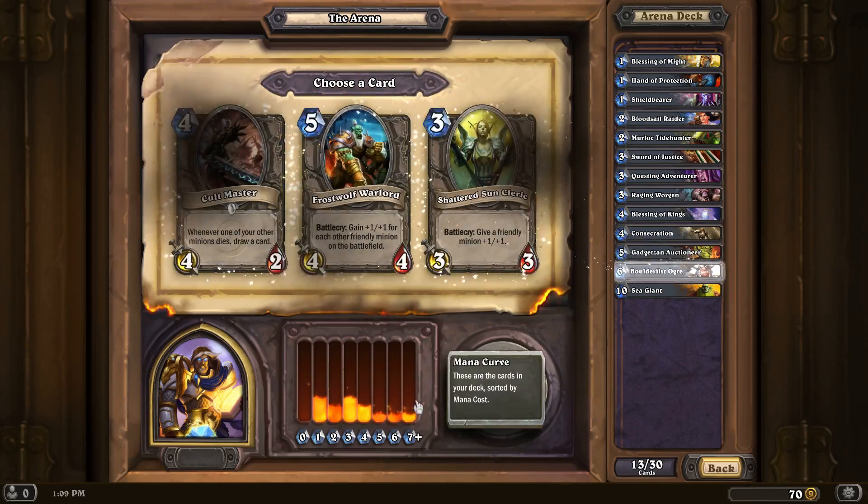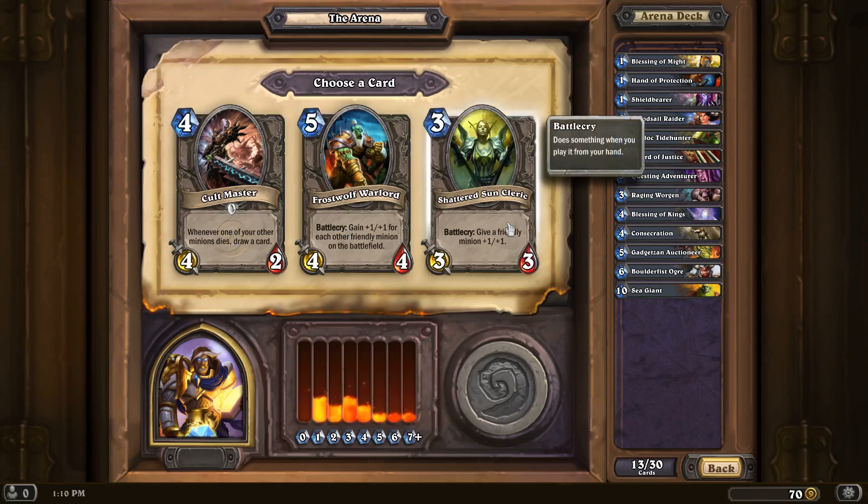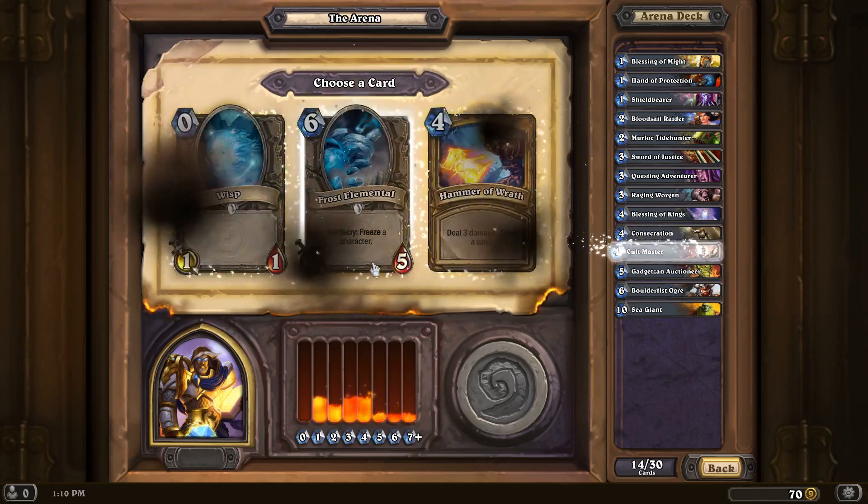We'll go with this Boulder Fist Ogre, which is a nice big meaty unit. Whenever one of your other minions dies, draw a card — this works really well with the Paladin deck, because you can just make tons of units, then play him, then suicide them all and get a bunch of card draw. This works really well because you've got tons of minions. This works really well because it's cheap. Cult Master — we need card draw.